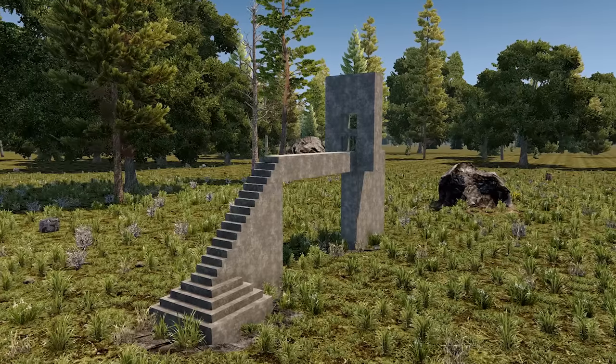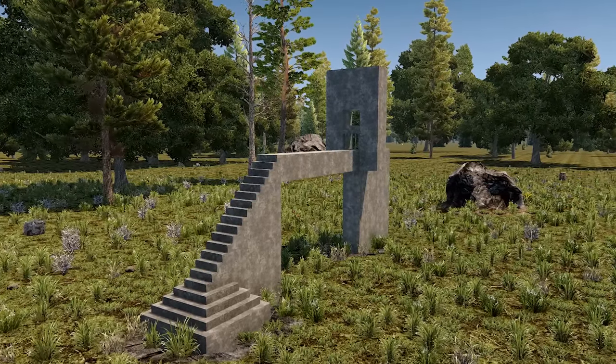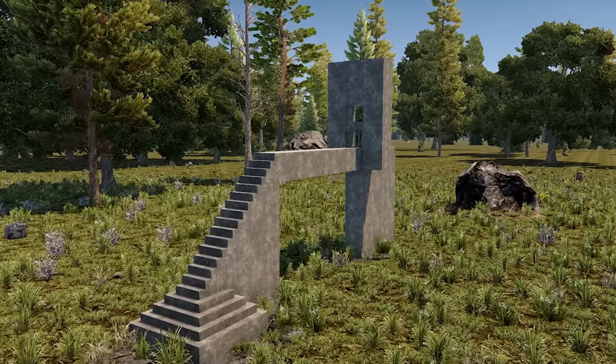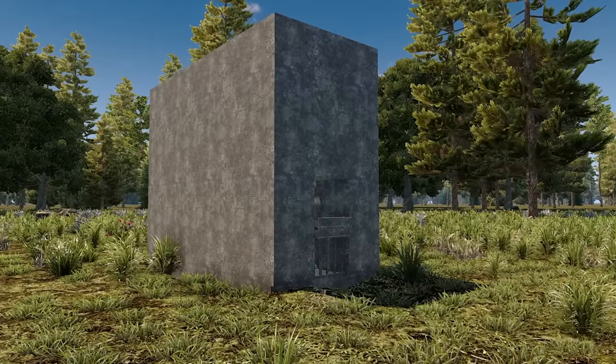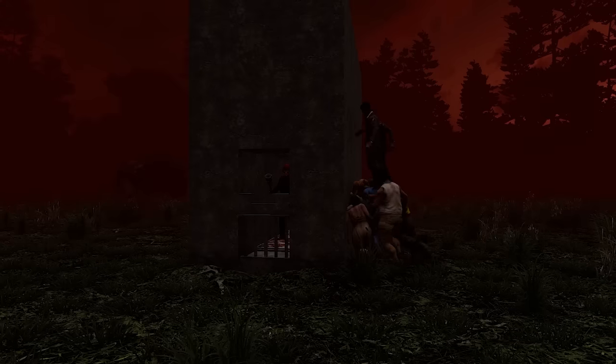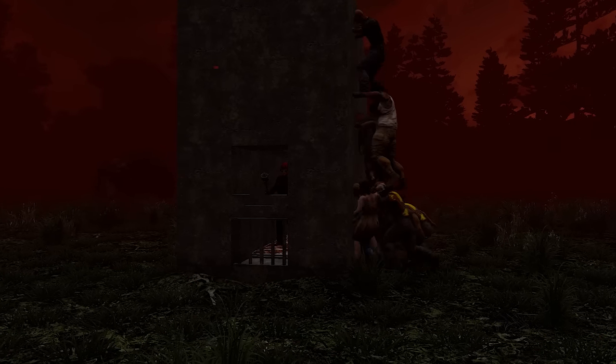It is extremely important. You want to make sure the part of the base that you're going to be standing in is elevated by at least 5 blocks, in order to make sure the pathing of zombies is working to your advantage. The easiest way to demonstrate why is just to show you. Here we have a standard killing corridor base design, but it's on the floor. As you can see, the zombies are trying to break into the sides and the back of the base, which is just working against you.